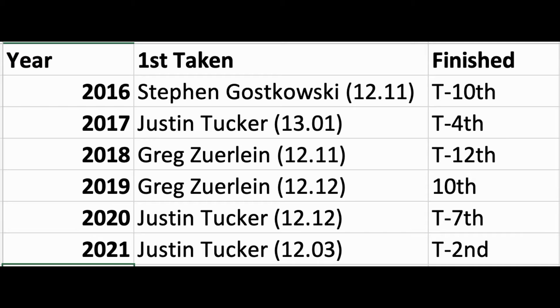Yes, Justin Tucker is probably the best kicker in the NFL, but that doesn't mean he's going to be the top fantasy scorer at the kicker position. In fact, the last time the consensus number one kicker according to ADP actually finished as the number one fantasy kicker was in 2015. So since 2016, the first kicker taken in most drafts has not finished as the best kicker that season. As you can see in this image, every year since 2016, the first kicker taken on average has only finished in the top three once — in 2021 with Justin Tucker.